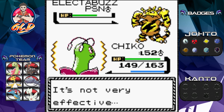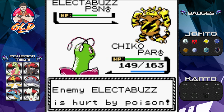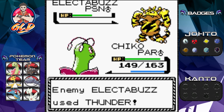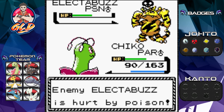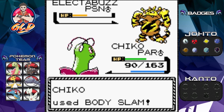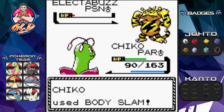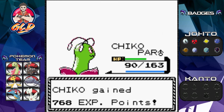Electabuzz keeps wasting Thunder attacks while Chico stalls. Another critical hit! Being strategic takes a while, but we get recovery. Probably should have used Body Slam from the beginning. Eventually Body Slam finishes off Electabuzz. Chico, quit slacking off!